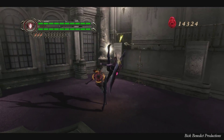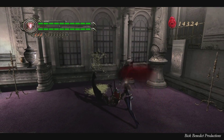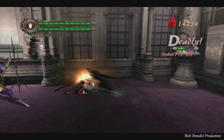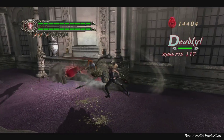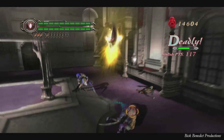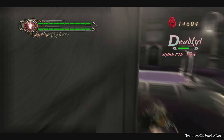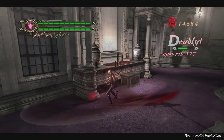Trish has electrified attacks, and she has a gun which does not have a charge attack. All it has is the simple action of pressing it, and you can marry the devil trigger to it as well to do more damage on enemies that take to that more, like the Fausts and the Mephistos.